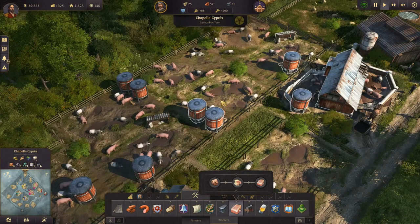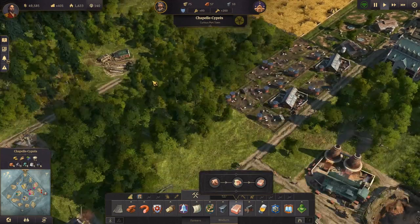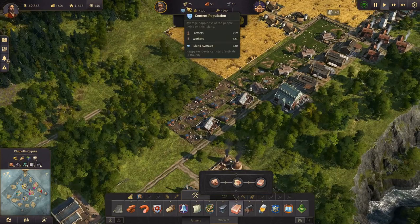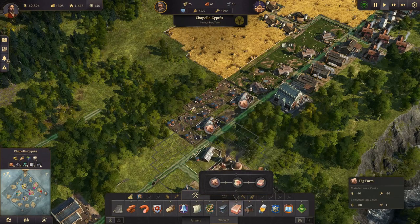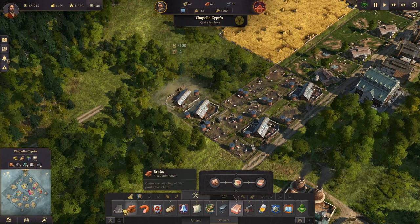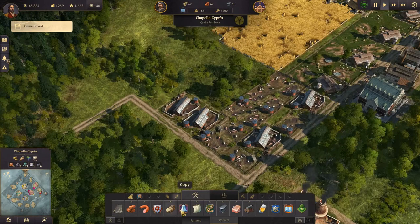Look at how beautiful they are - well, pig farms are not beautiful, but I really like all the details in it. When you get down low it's just beautifully made. All right, so we need some more, and we're soon encroaching on our timber mill but I think we can delete one of these. That's fine because we're already full on timber.